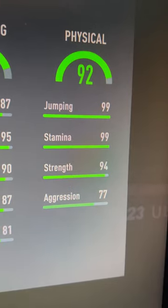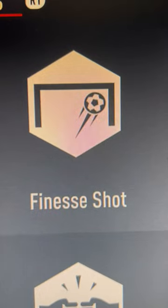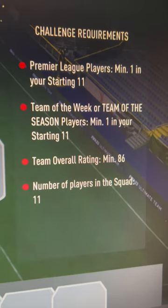The strength and stamina are great, though the pressure could be a bit higher. You got a beauty here. There's only one squad required, which is 86 rated, with a team that will be 14 in the season and a Premier League player. It's going to be costing about 110,000 coins. If you need more coins, make sure you go to your 7x and use the code for a 6x discount.